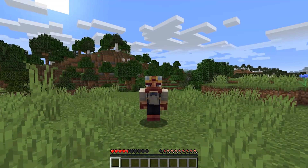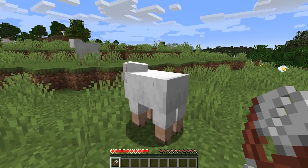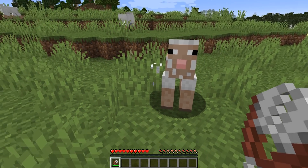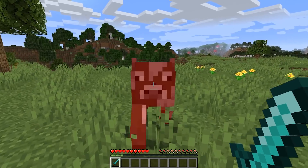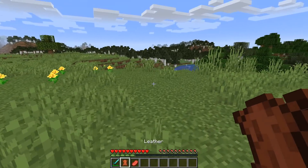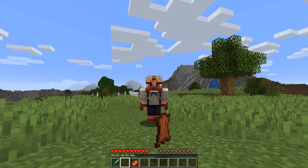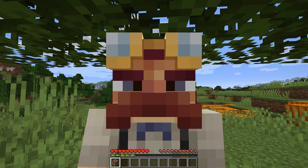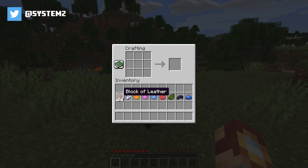Alright my friends, we're gonna kick things off in style with one of my own ideas. Have you ever wondered why you can obtain wool just by using shears in the form of a block? Especially when, if you kill a cow and you get leather, you get it in the form of an item, not a block, even though both of them are materials. I think you can see exactly where I'm going with this.